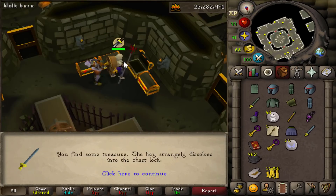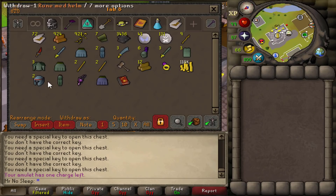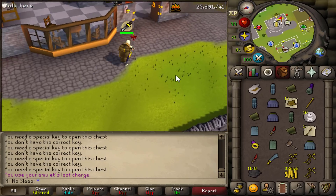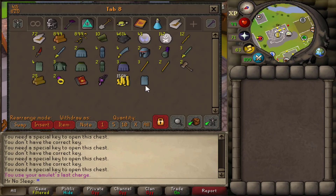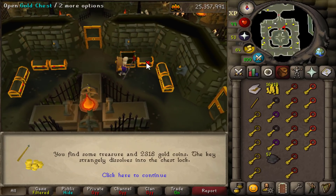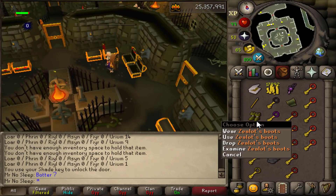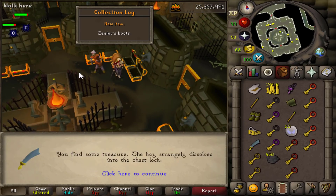The Zealot set is used strictly for prayer - it's not the most stylish set of clothing, but it gives you a 1.25% chance to prevent bones or ensouled heads from being consumed while training prayer. Wearing the full set gives a 5% chance, which is pretty good. On average the wiki says it takes about 512 gold keys to obtain the full set.